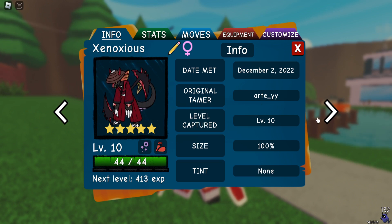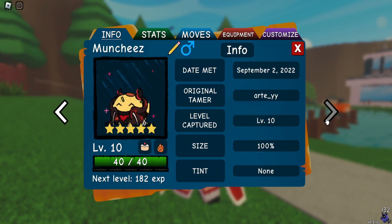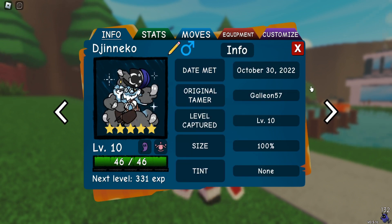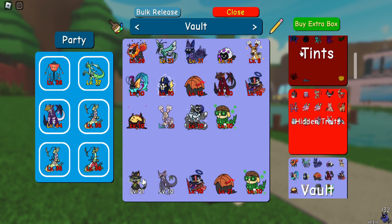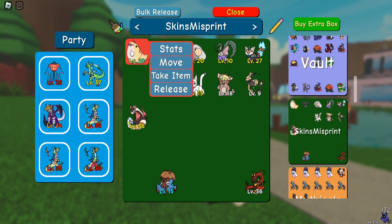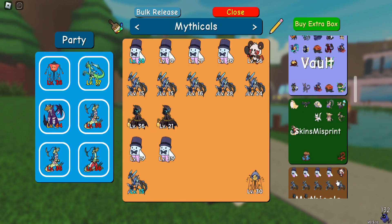All you gotta do to win it is comment your username. Then I got a Joe Blocks, a Blaze Munchies, a Purple Cliff, a Provine, a Warm Colon, and an extra Joe Blocks. And then I got some misprints which are very nice, and then some mythicals - I got a lot of good ones.